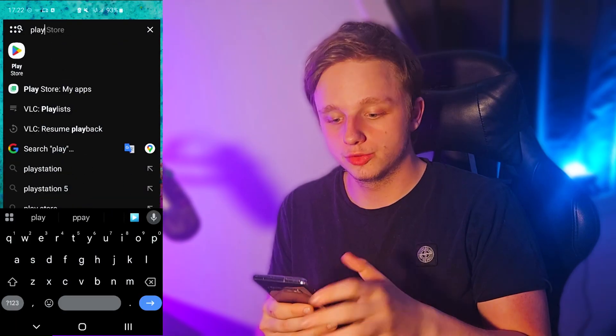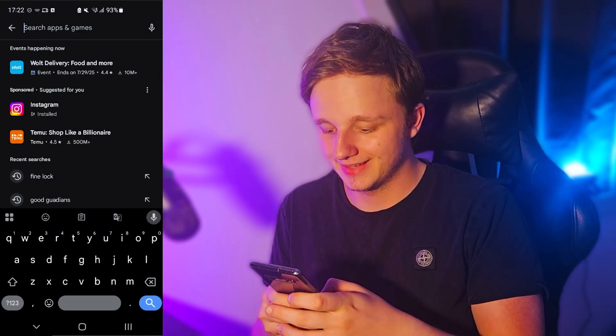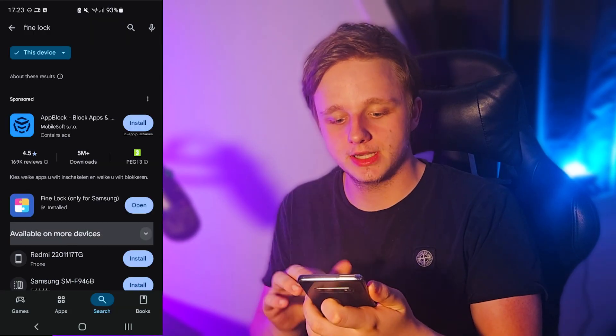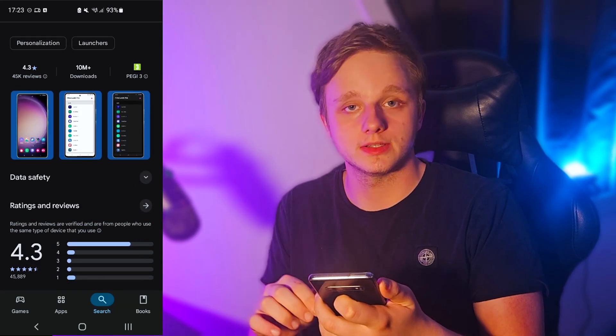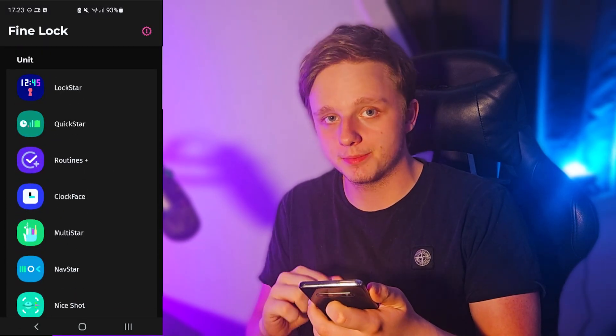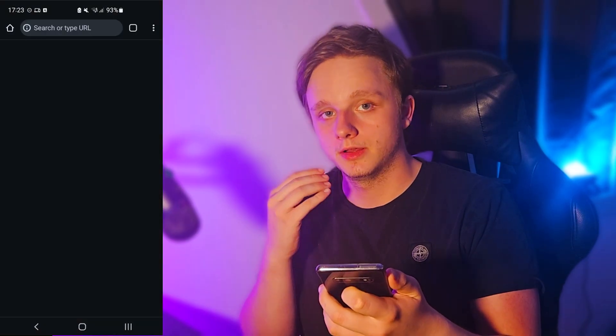Go to the Play Store instead, go to the search bar, then search for Fine Lock. Fine Lock actually allows you to get Good Lock on every single Samsung phone. So if you open Fine Lock, you can select any of these apps, and if you press on one you just have to visit the Fine Lock homepage.